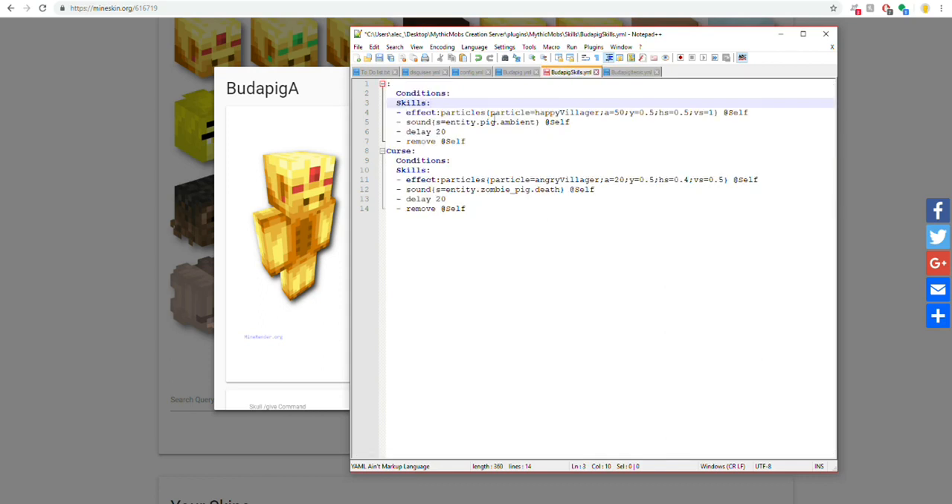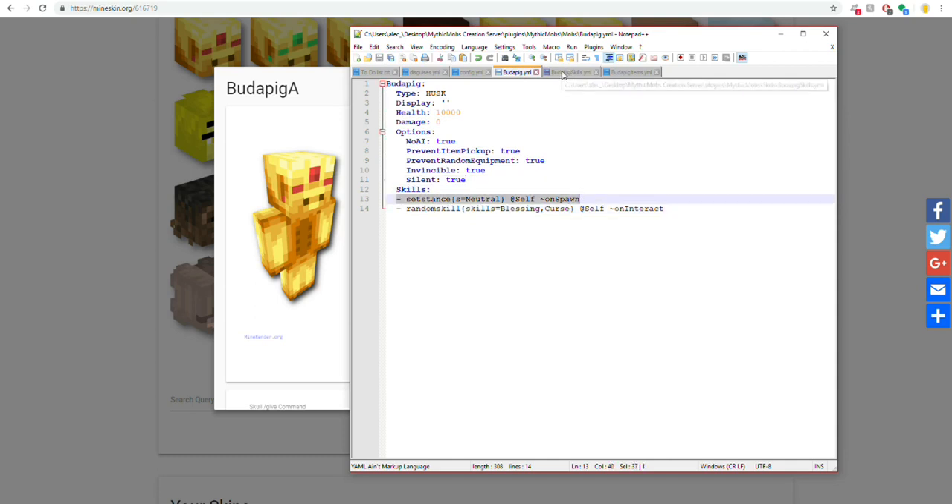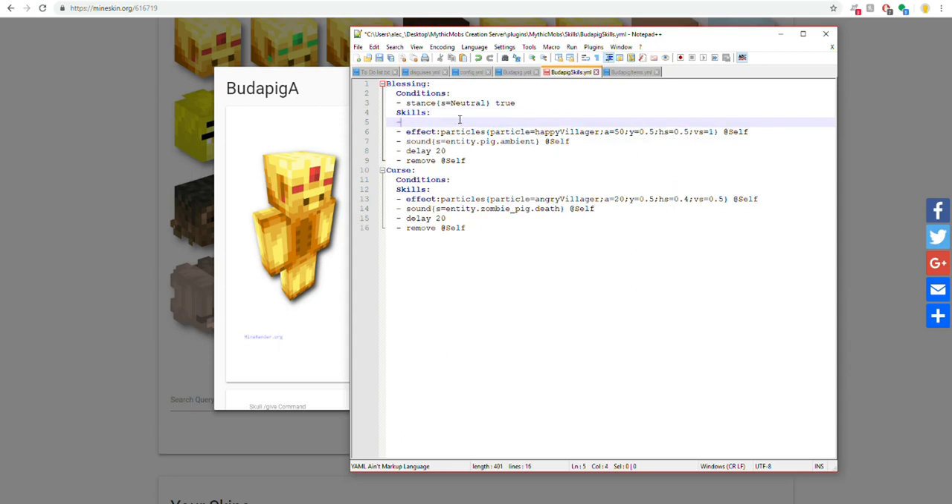Now for the skills file — I've already set up some visual effects you can copy if you'd like; I won't go through them one by one. For the Blessing skill, conditions are important. Set the condition so that his stance must equal 'neutral' and set that to true. This means the skill will only ever activate when he is in neutral stance, which is the stance he gets on spawn.